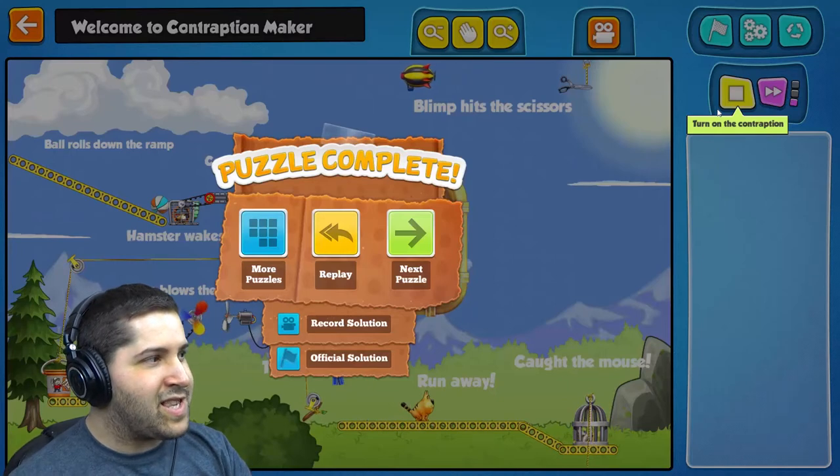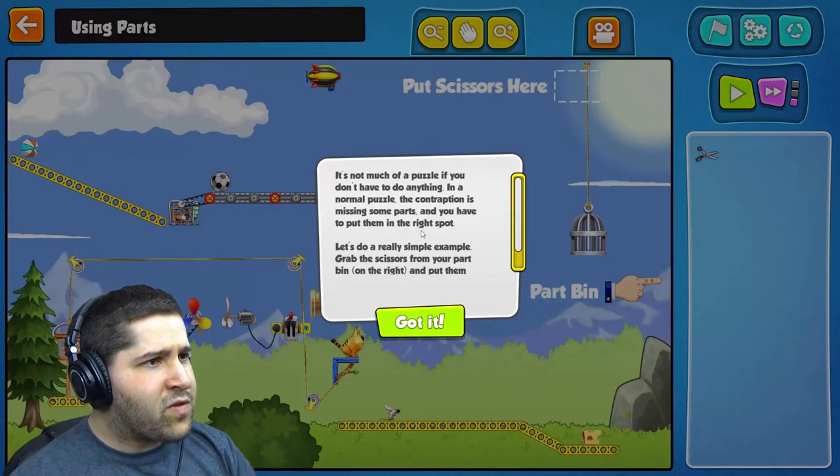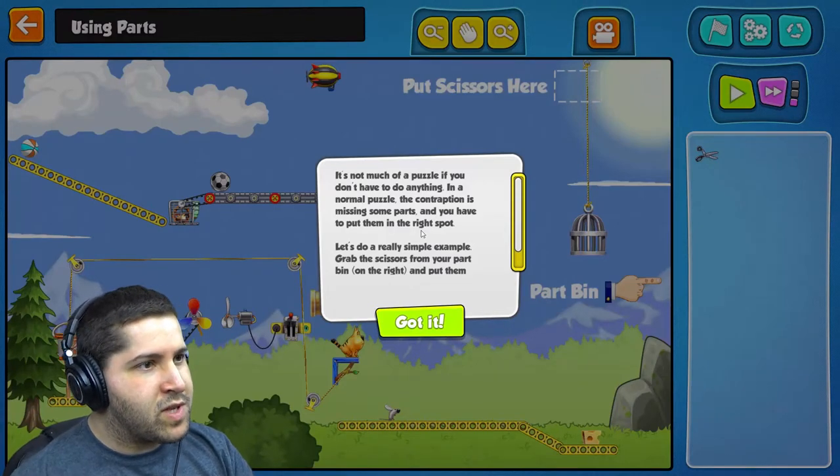Puzzle complete! That's it, congratulations. Next puzzle. It's not much of a puzzle if you don't have to do anything. In a normal puzzle, the contraption is missing some parts and you have to put them in the right spots.